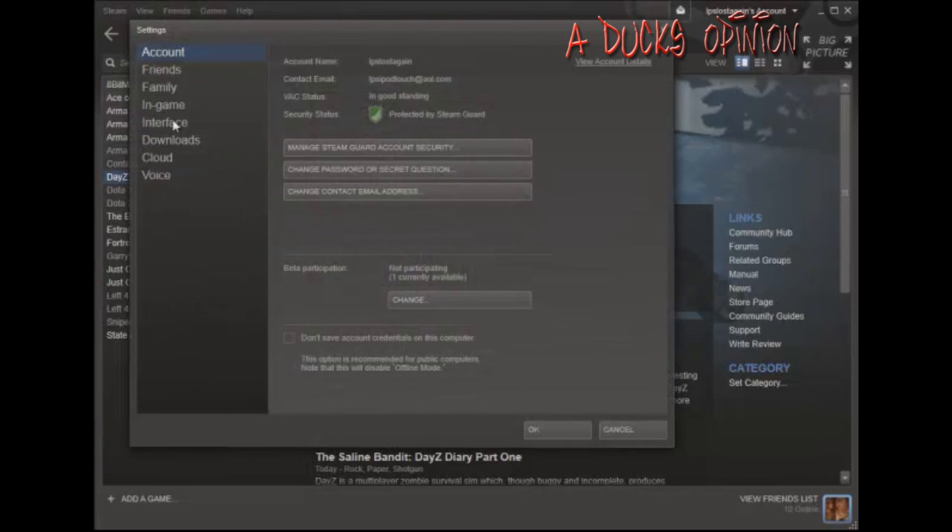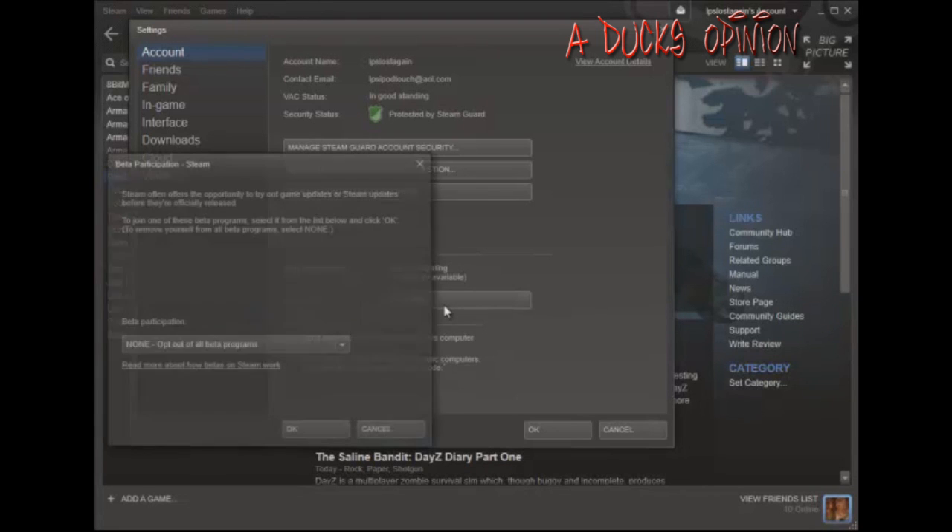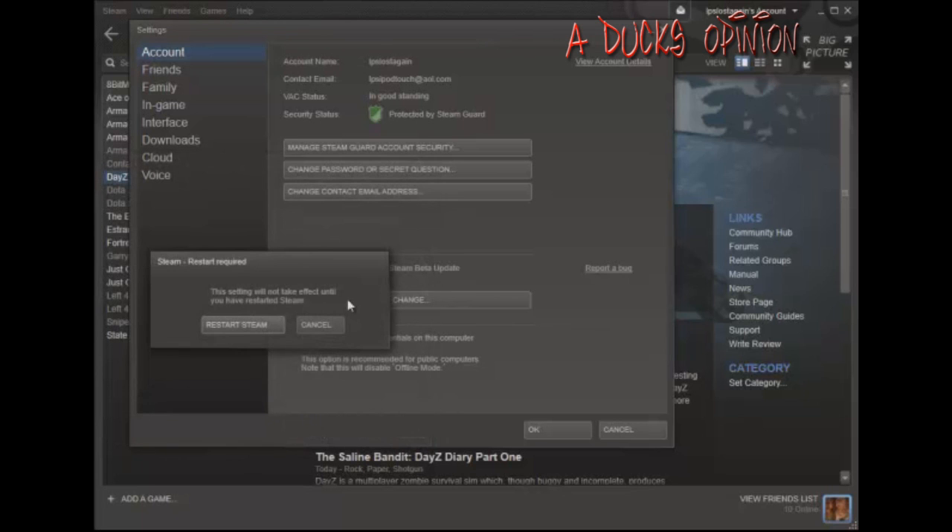You go to your settings in Steam, and the first thing that pops up, you can see down here in your beta Steam access, you need to activate this. DayZ's not going to pop up on this, at least it didn't for me, but you just activate it and it kind of installs automatically.